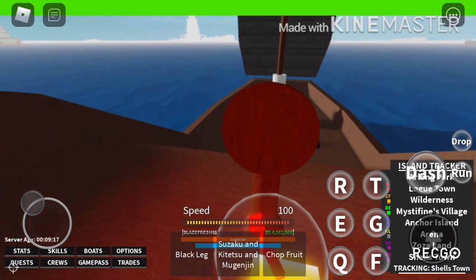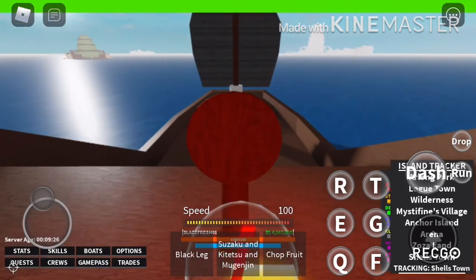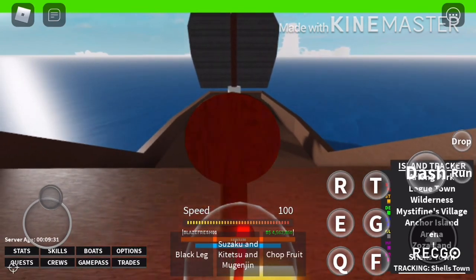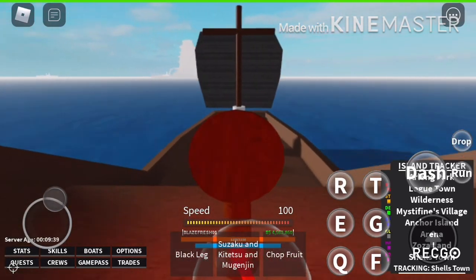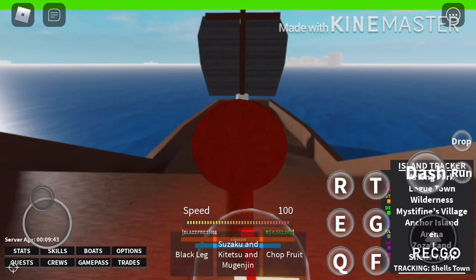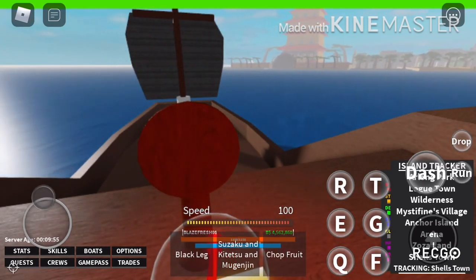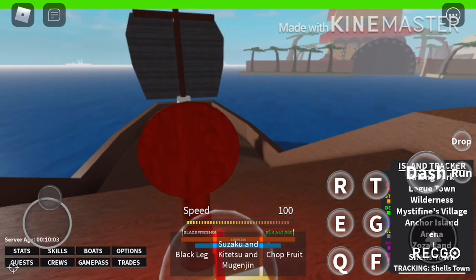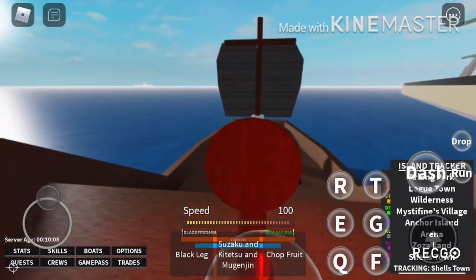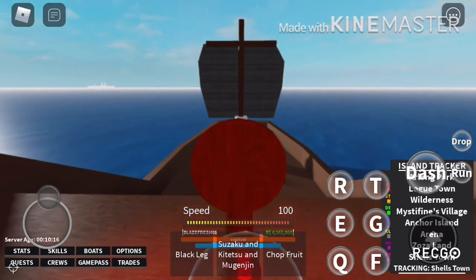If you just put a little time into this game you're going to have it maxed out. When other games go down for updates you can hop on Square Piece and grind in the meantime. At Shellstown you grind NPCs and meet Zoro. One Sword Style uses the sword Suzaku; Two Sword Style adds Kitetsu for 750,000 belly; Three Sword Style adds Mugeju for 5,000,000 belly.